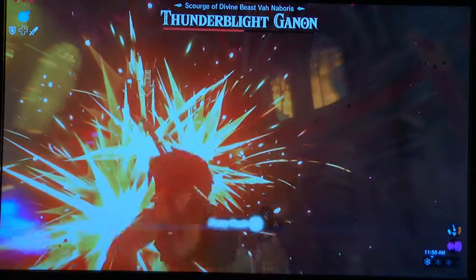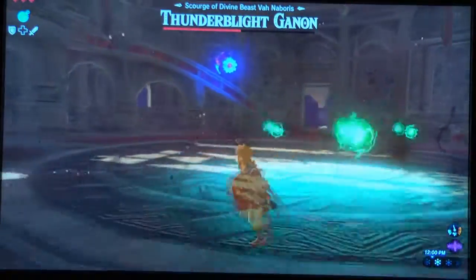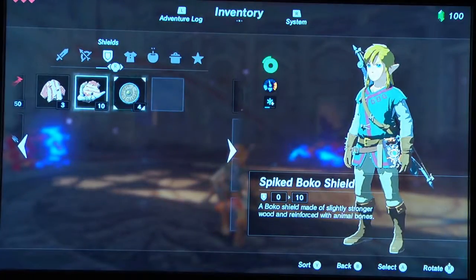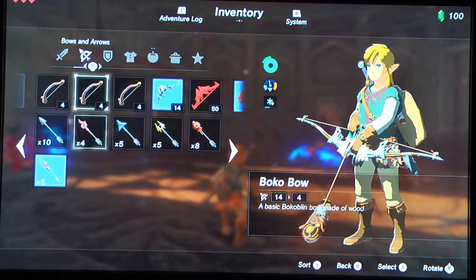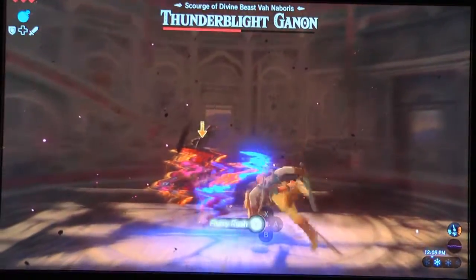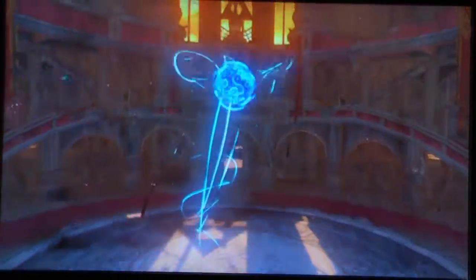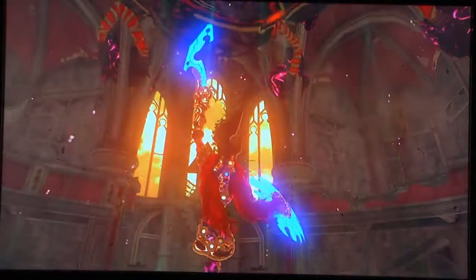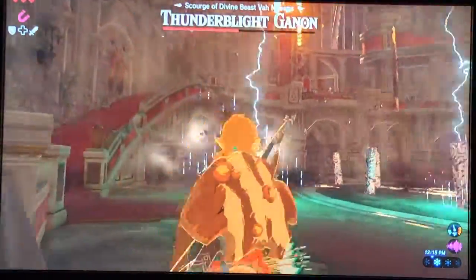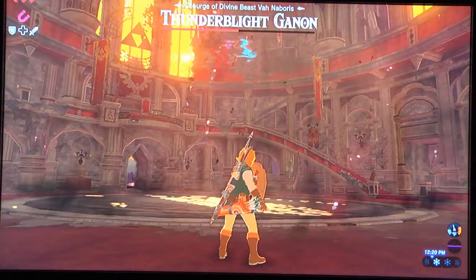I didn't know I could switch between weapons like that. The shield is actually worth something. This is still in the trial phase — I've gotten here twice now. It just got electric damage, so dodge these first attacks.